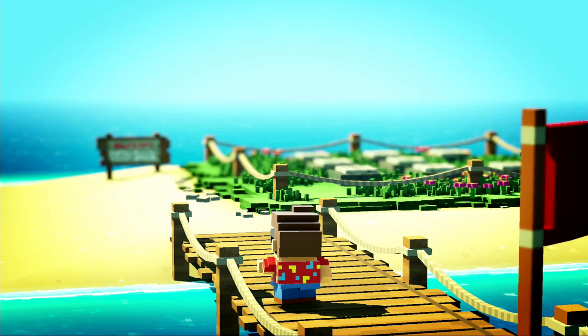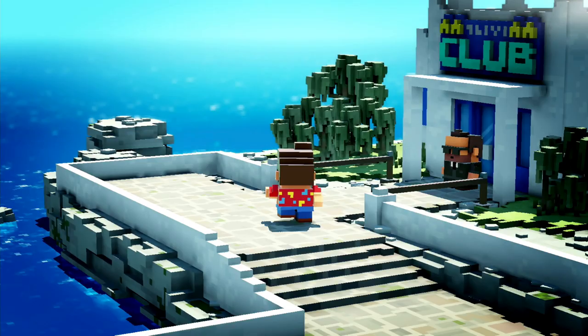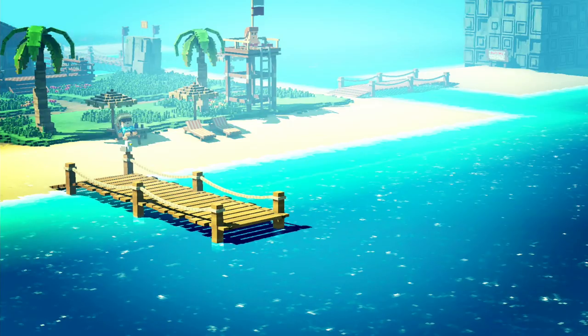Developed and published by Shin-in, creators of Fast Racing Neo and Art of Balance, The Tourist is a decidedly quirky but satisfying action-adventure game. Playing as an inconspicuous tourist, you travel around a series of islands and complete objectives for their residents, while also exploring monuments and uncovering the puzzles, challenges, and secrets they hold. Its runtime isn't overly long, but the style and simplicity of The Tourist culminate in another unforgettable experience to close out the Switch's 2019 lineup.